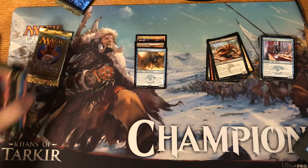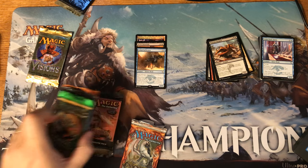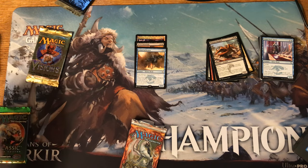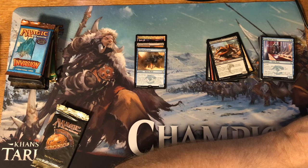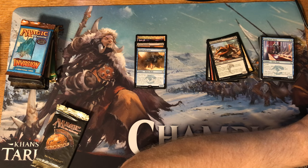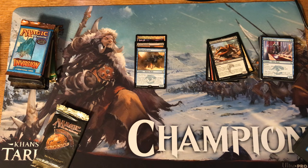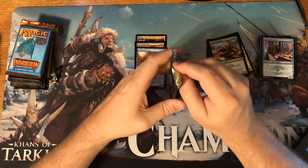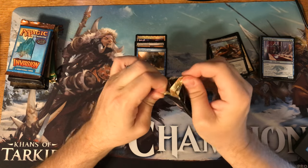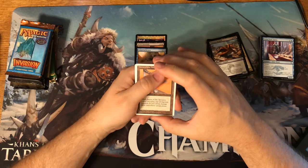Let's go ahead and start on these older packs. We'll start with Alara Reborn. Exodus is the moneymaker. So we'll do Invasion, Scourge, Legions, Sixth Edition, Exodus, Visions — I'll do Chronicles first. Chronicles is pretty janky, but we'll see what we get. I've got several of these Chronicles packs, I just never open them. I know there's not a lot to speak of, but Blood Moon is in here — that's 25 bucks. Also Concordant Crossroads and City of Brass. Any of those would be cool. Blood Moon used to be 40 or 50 in this set, but Masters 25 killed that, unfortunately.